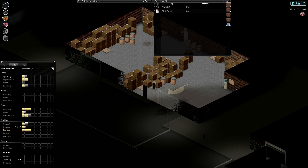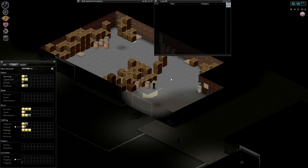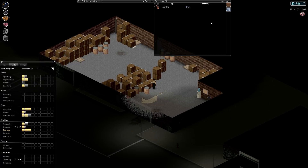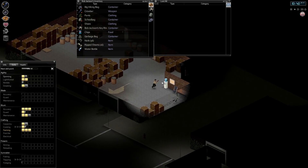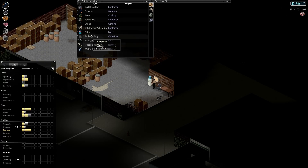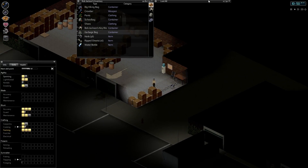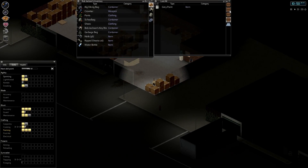Nothing too good in this section. There's another watering can — they're pretty handy, I'll grab that. We're up to 11 weight. I'll drink and eat my chips. We can raid the vending machine before we go for some last food. There's another box of nails — good. We've now got three boxes of nails, which should be really helpful when we get home.